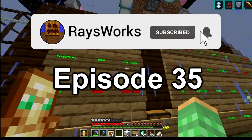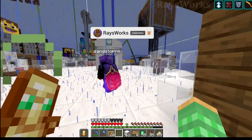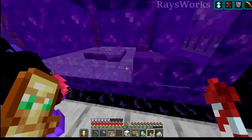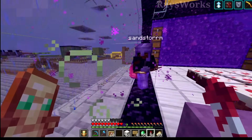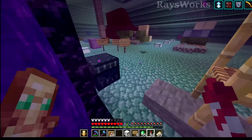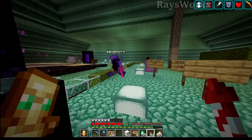Let's try to capture a mob. We're going to go for the cave spider because Sandstorm actually found a special spawner found inside of a mineshaft, and those are quite rare because 99% of the blocks are destroyed including the spawners. So actually finding a cave spider spawner is pretty awesome. We actually need the spawner in order to get the spider for the museum.